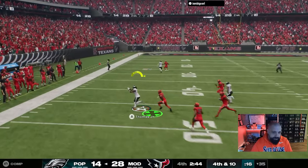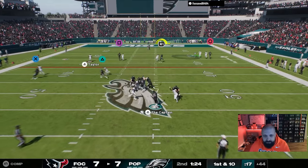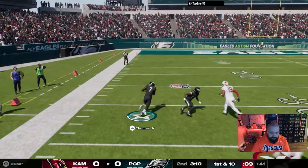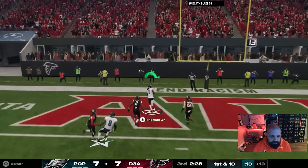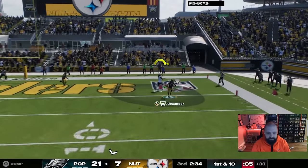Brian Thomas Jr. gives you that combination of speed and height at 6'3 with great route running. He makes catches I just haven't seen many other cards make — catches in traffic, hanging on to things. This card is a game changer. Since day one he's done nothing but make plays. He is starting to creep down in price; Randy Moss is coming out later today with only 89 speed. For 502,000 coins — or try building out the Team of the Week set to get him cheaper — he's the total package and delivers production on the field.